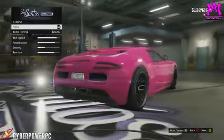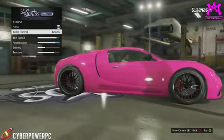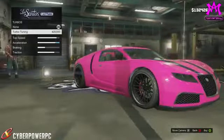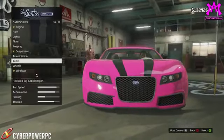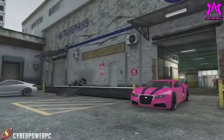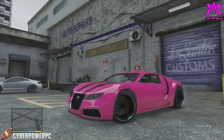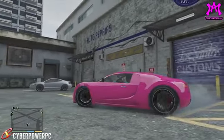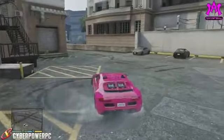Looking at the in-game stats, right away you can tell that the top speed and acceleration on this car are no joke. It has very poor braking, but that's not a very big deal because the traction of this car is very good. So if you go ahead and glide around the corners without gassing it, you will be able to make almost any turn in this game.